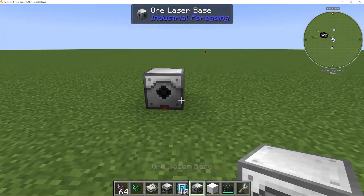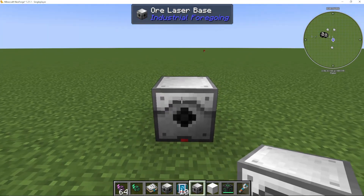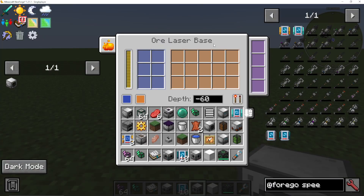So we've got our ore laser base. You can also have a fluid laser base. They basically work the same way. If we go into the ore laser base, let's have a look at it. We have the orange part, which is our output.